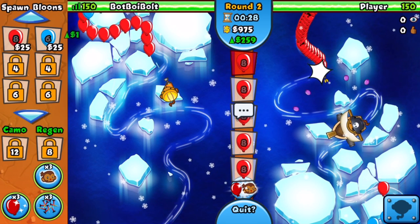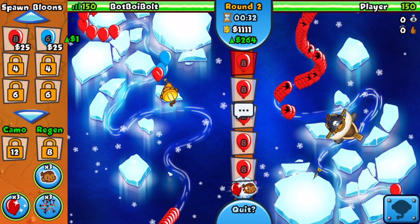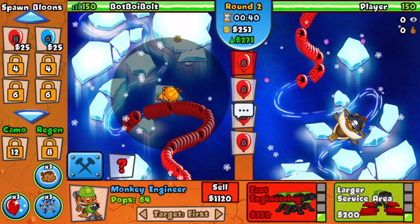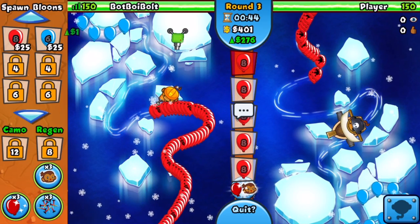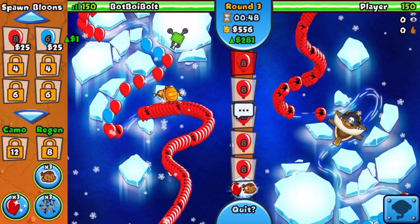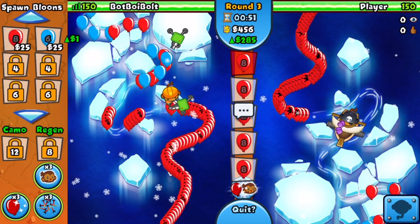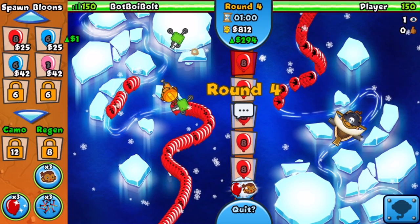Right at round two, let's send the opponent constant reds. He already upgraded to the great shot and faster shooting on that boat, so he should be fine against these. He's sending us constant reds as well, so we do need at least a 1-1 Engineer. No way he's going eco — nobody should go eco on this map. It's just not gonna work.